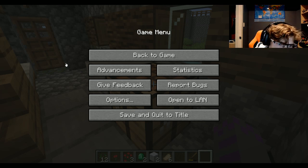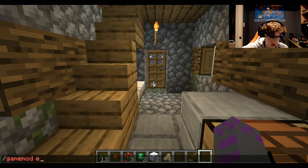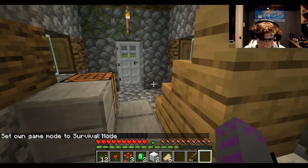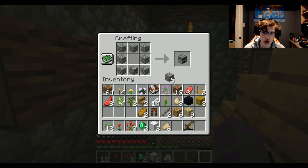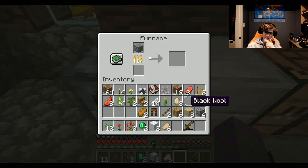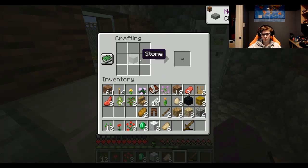Do we need normal? You need smooth stone. I'm an idiot, but you need smooth. Do we even have a furnace? I don't think we do. So what we need is smooth stone, which means we basically need to make a furnace. Put that there, then put that there. We'll wait for this to be done and then take it and make a button.